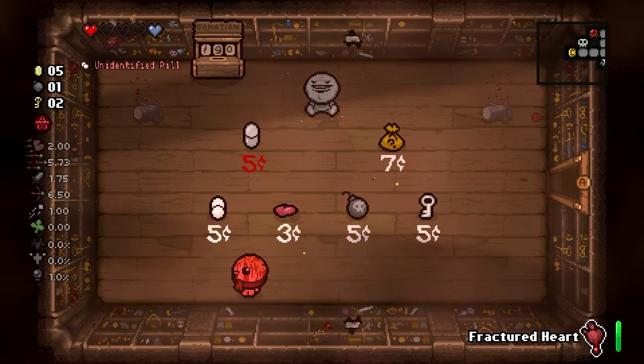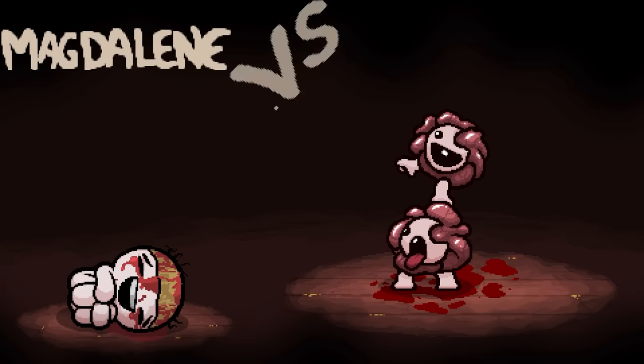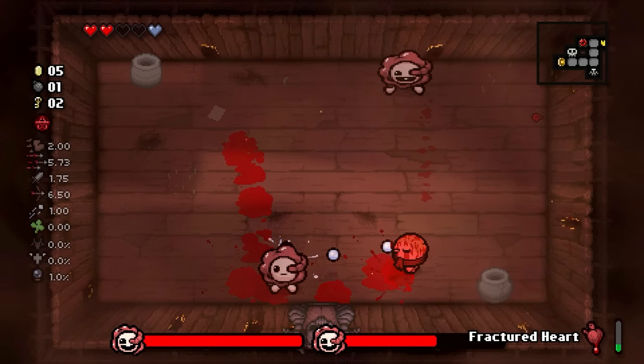I wanted to play a little bit of a harder, more aggressive character today and this seems like the perfect opportunity, so we will be locking this in. Placebo? Nah, I'm alright - I'm gonna just go fight the boss. So if I pump my blood with the Fractured Heart, it's only the red hearts that get removed.